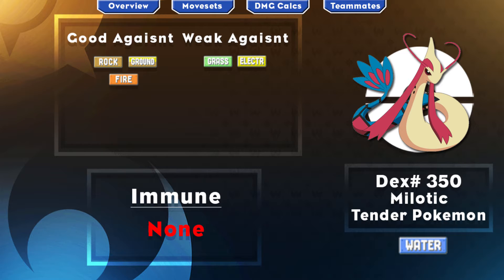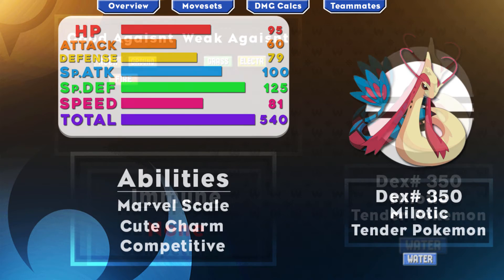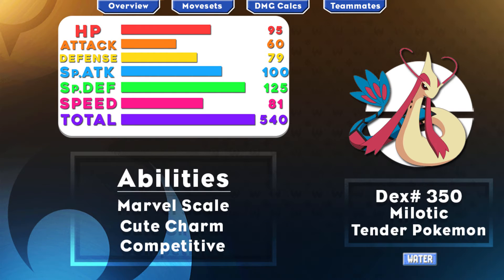So here we have Milotic, the Generation 3 Pokemon. It is Water typing, meaning it has 2 weaknesses in Grass and Electric, and is super effective vs Ground, Rock, and Fire. Milotic has a really good stat distribution of 540, splitting up into 95 base HP, 60 Attack, 79 Defense, 100 Special Attack, 125 Special Defense, and 81 Speed. So a really good mix of defenses, and if you choose to, you can definitely take advantage of its Speed and Special Attack stat as well.